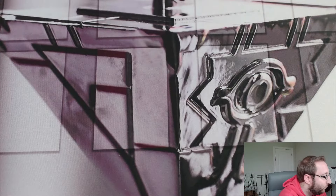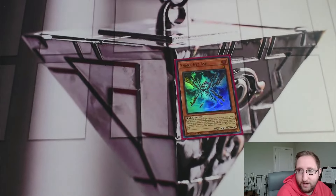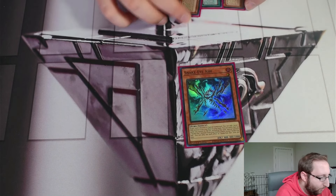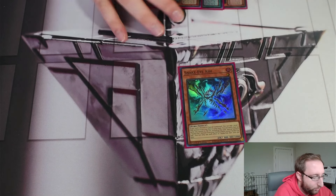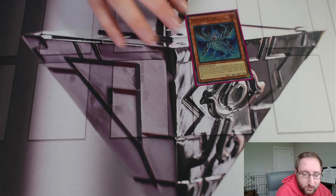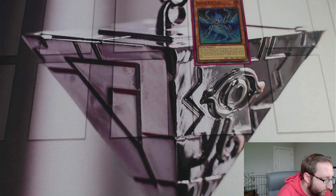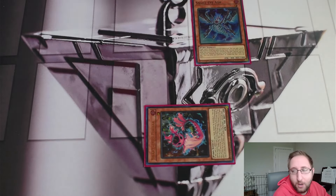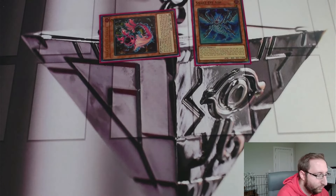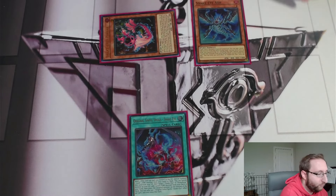That's the main deck and extra deck — a clean 40 cards. Now I'll cut for a second and showcase the quick combo I typically go for off just one starter. I'll use Ash as the example, though Witch, Wanted, and Poplar all pretty much get you there as well.